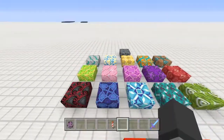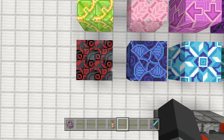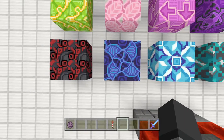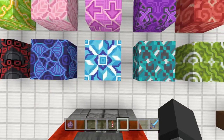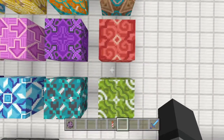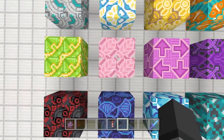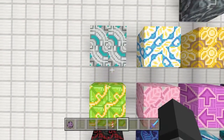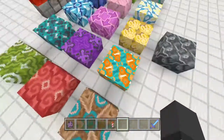The terracotta blocks are brand new to this. The way you want to get them is by smelting hardened clay. As you can tell, I'm going through the colors. All you have to do is just smelt them. That's all you got to do. As you can tell, we have all 16 colors here from red all the way to dark gray, like regular gray. And it looks really good.